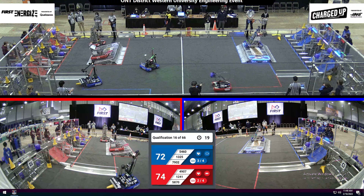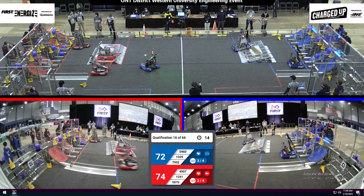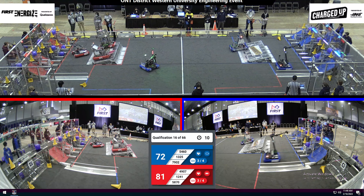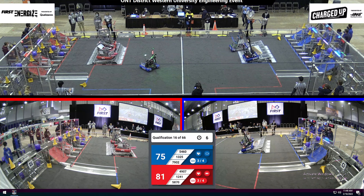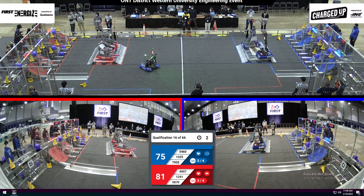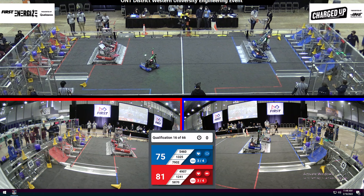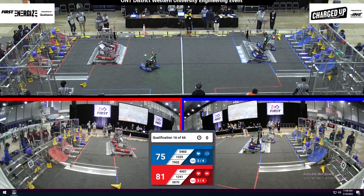We got team 7902 up on the charging station. And team 5870 on the red alliance also up on the charging station, along with their alliance partners 4907 and 1241 trying to get up. We've got three robots engaged on the red alliance. And that wraps up qualification match number 16. We'll be back with the score shortly.